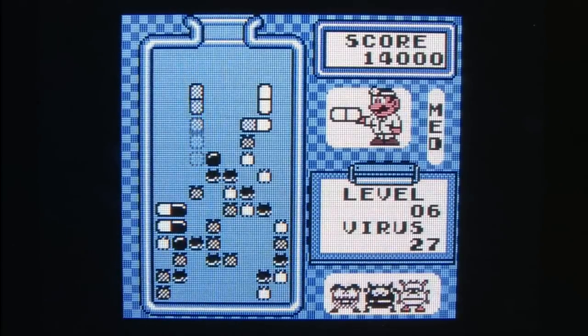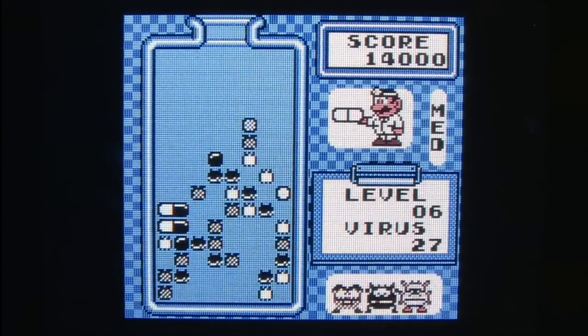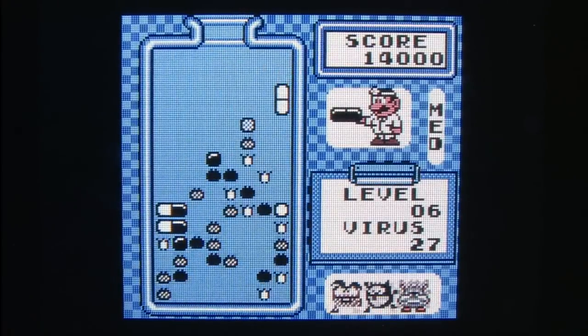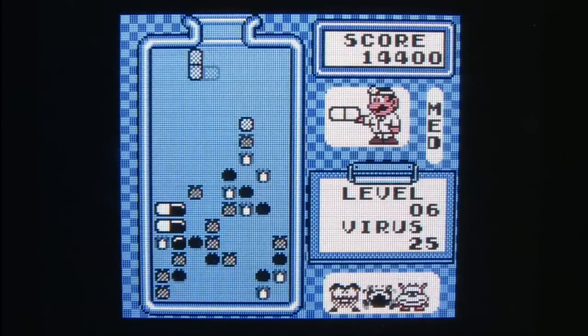The way that you score points in this game is to eliminate viruses — they're the blinking ones. In order to do that, you have to stack four of the same color on top of each other. You do not get points for clearing out non-viruses; they just get in the way, so you want to get rid of them. But beware if you turn your game into a cluster — it's a family game — of a mess.